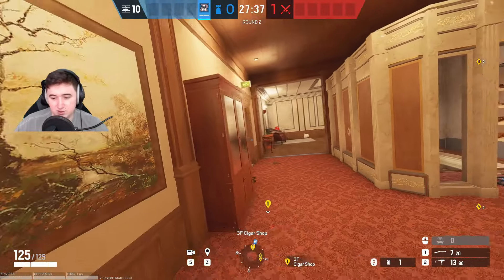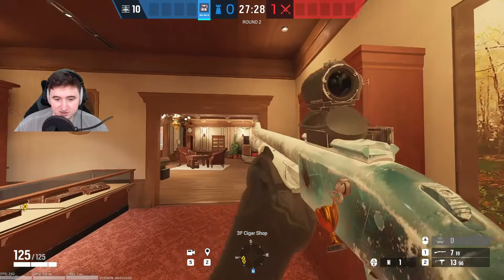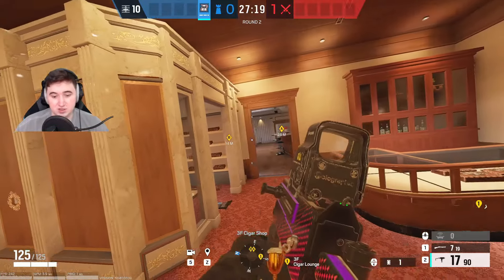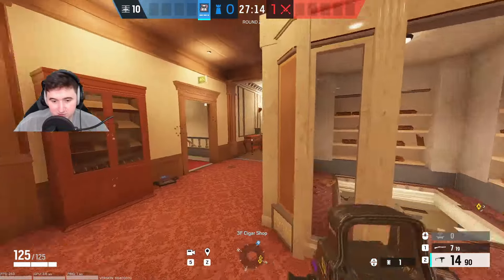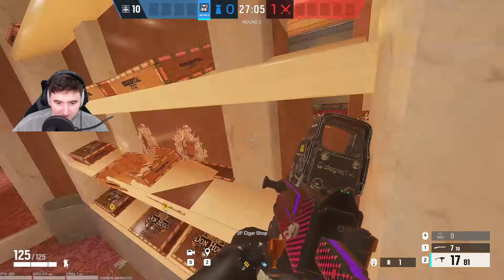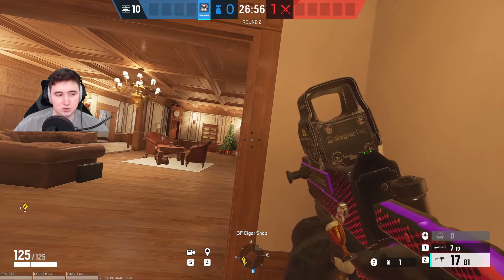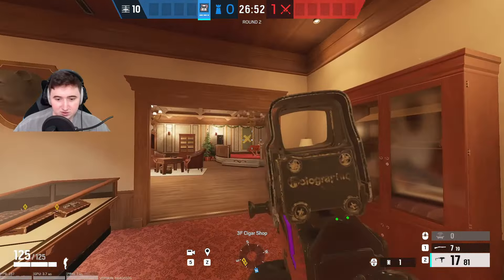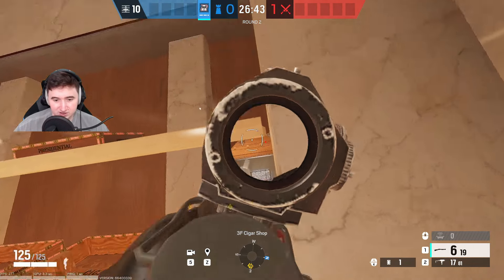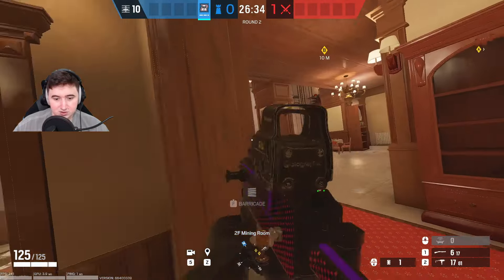If you have a duo, you can have someone play Ela shotgun here, and then you do your Mute Jammers and back them up, because the Ela shotgun is wild for swinging this. The big thing you have to be careful for when playing this area is this window here. If you can get one of your randoms to play Castle and castle off this door, you can safely play around this spot. If not, you're stuck either tucked up here or in a position where you can't move between the two because somebody's on that window. This is really strong for holding down the red stairs drop — anybody that drops, you just shoot them. It's like a one pump, and it's hard to clear you out.